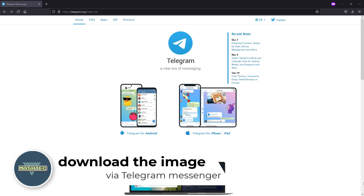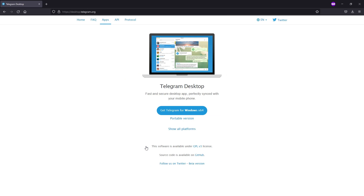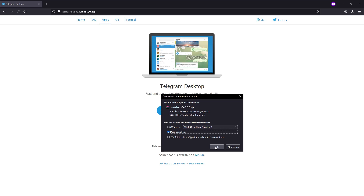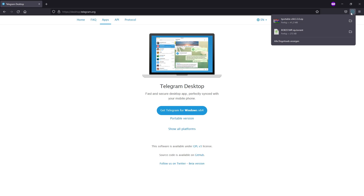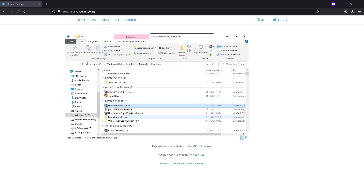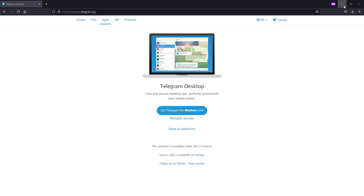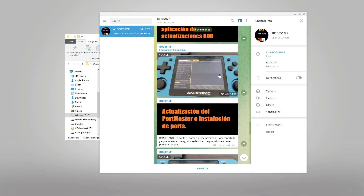The second way to get the image is a bit unusual but a lot faster and more reliable than downloading via a torrent client. The files are available in a Telegram group. Telegram is a messenger mainly used on smartphones but can also be used on a PC. I downloaded the ported version of Telegram, created an account, and joined the bob351mp group. I'll leave you a link to the Telegram app and the group in the video description. After the download is complete, extract the archive, open the extracted folder, and start Telegram. The group provides the download links to the image as well as further updates and fixes.